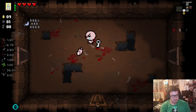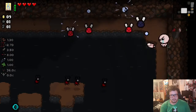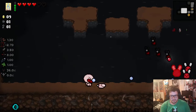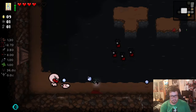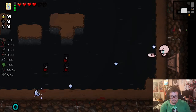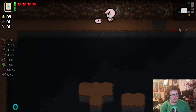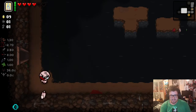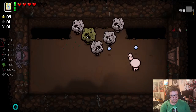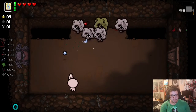Come on, pop up one more time. There we go. Key for the treasure room if I can find it. Oh, a bunch of fucking flies. That's one, two, three, four down — and I took a half heart hit. And that's the rest of them down. Did any item drop in this room? No. There's the boss room, so the treasure room is on the other end of the map.